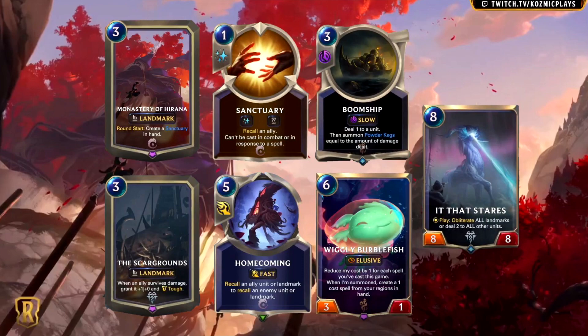Next, we have Scar Grounds. This is a 3-mana landmark that reads: when an ally survives damage, grant it plus 1, plus 0, and Tough. Freljord gets another landmark, and in my opinion this is the more exciting one shown today. I think someone was thinking about Braum Vladimir decks when they designed this card and wanted to show the deck some love. I can't see this card being used in anything outside of a Vladimir strategy of some kind. The Tough keyword goes a long way when playing Vladimir. This has synergy with the most popular Crimson units, as well as cards like Unscarred Reaver and Scar Mother Vrenna.